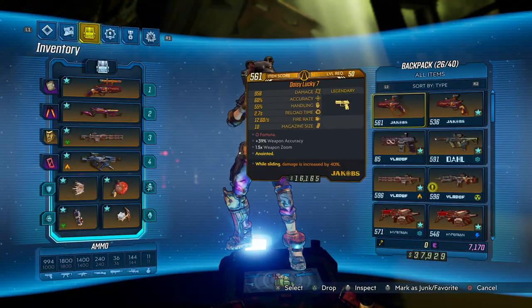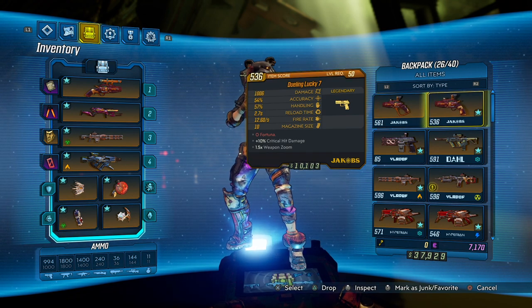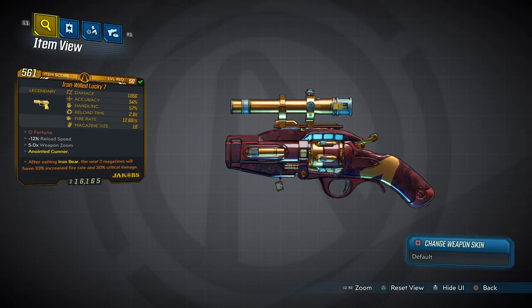Now you see the one we got has damage increased 40% while sliding — Fortuna, relatively easy drop. Now the one we were using has high damage, which is a thousand.